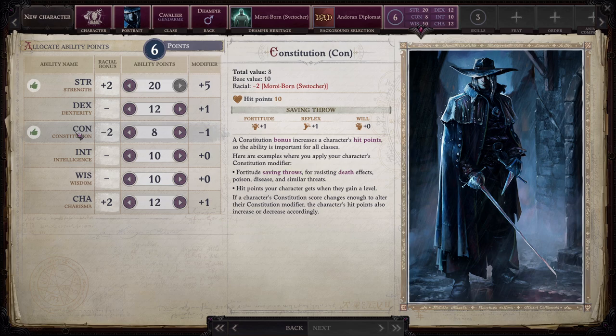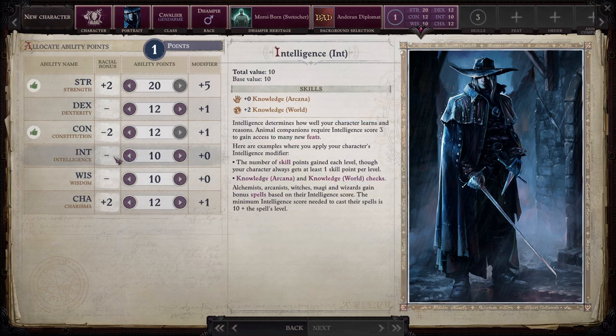Constitution: a constitution bonus increases a character's hit points, so the ability is important for all classes. Examples: Fortitude saving throws for resisting death effects, poison, disease, and similar threats; and hit points gained when leveling. We're going to pop this up to 12. I'll use intelligence as a dump stat — intelligence doesn't help our build outside of skill points, and I don't care much for skill points. You get one guaranteed skill point per level no matter what, and I'm just going to put that into Persuasion.